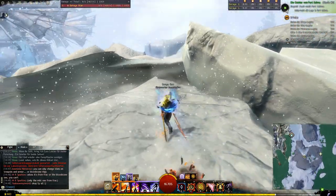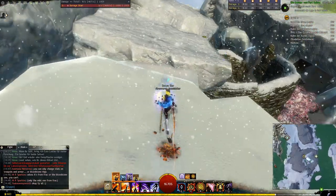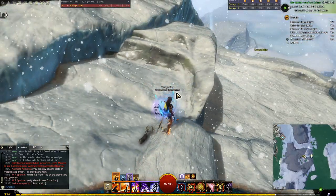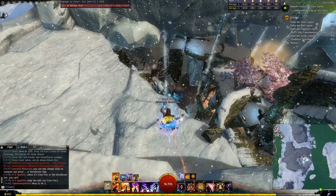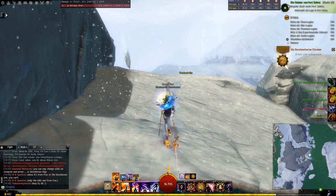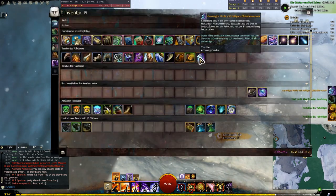There's the jump puzzle, there's the chest. So we have to get to the other side. Maybe as a tip for future jump puzzles: remember this waypoint here. In Eisklammsund, simply go to waypoint Eisscholle, and then fly up the mountain with your Himmelsschuppe and just walk over here. You can open the chest up here without going through the whole puzzle. We also unlocked the diving goggles achievement, and here we fill the glacier water.